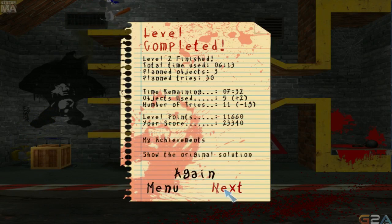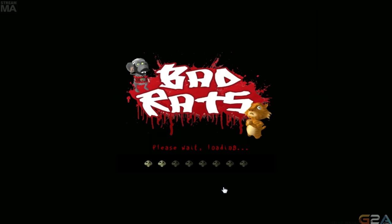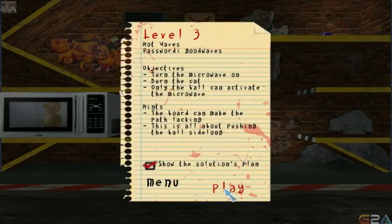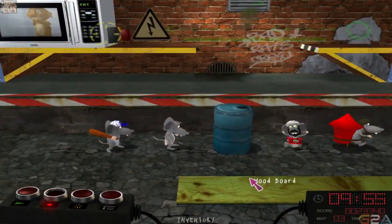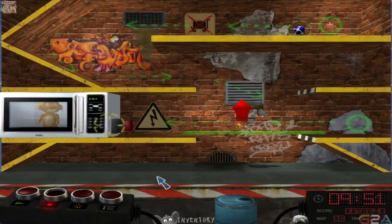Good job guys, we did it. Grab each other. New straw pool beta — didn't even know that was a thing. Alright. Turn the microwave on, burn the cat. Only the ball will activate the microwave. It's pretty fucked up.